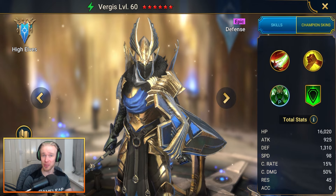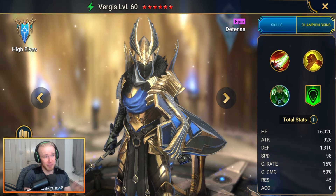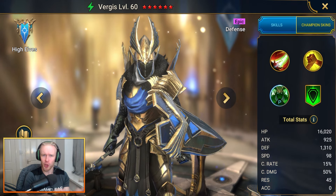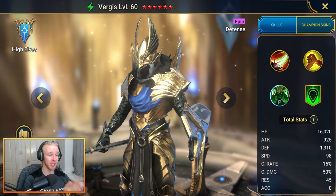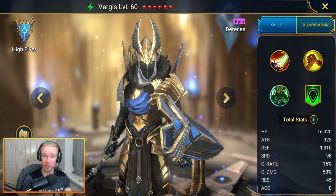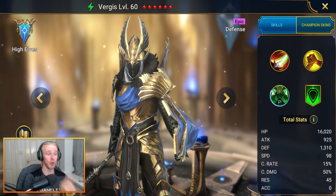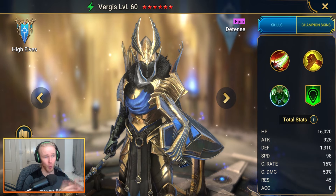A couple of caveats: while Vergas is a very accessible epic champion with a decent pull chance and he'll help you a lot, the gearing might be a little finicky for newer players. You need him in a Destroy set to plink down the boss's max HP, and Immortal pieces will be very useful for keeping him alive. You'll also need to build him with a solid amount of resistance.